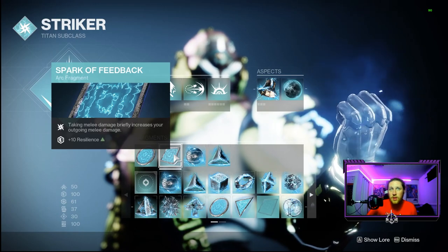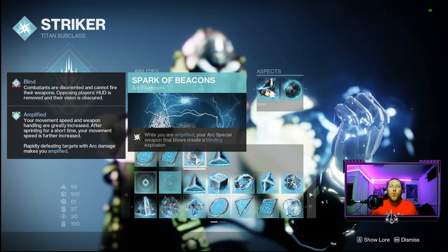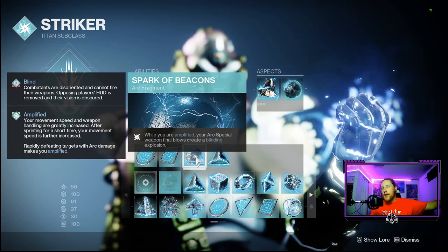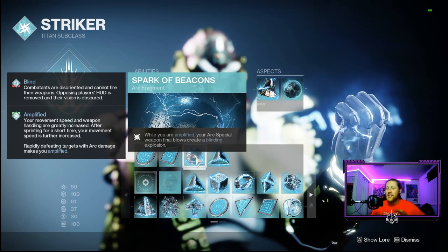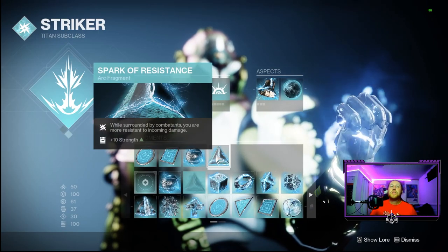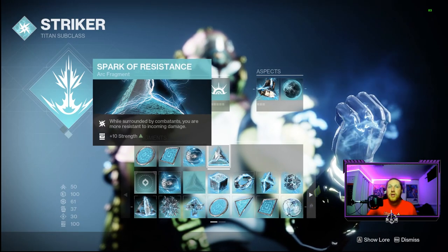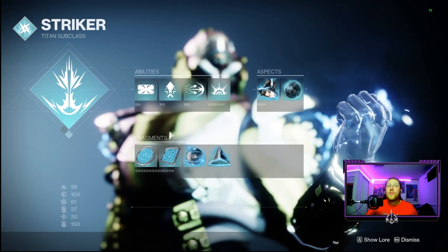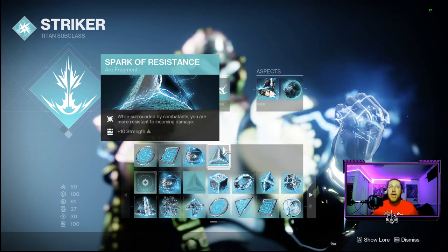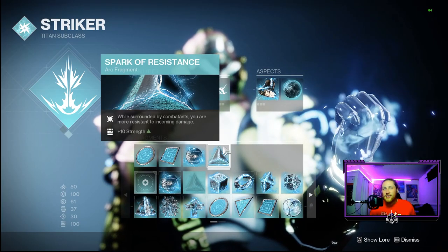Spark of Beacon means when we're amplified, our arc special weapons create blinding explosions — pairing perfectly with the Delicate Tomb exotic fusion rifle, which I think is very S-tier for Arc 3.0 synergy. Finally, Spark of Resistance makes us more resistant to incoming damage when surrounded by combatants, allowing us to get up close with our melee and hopefully proc Spark of Feedback more often.